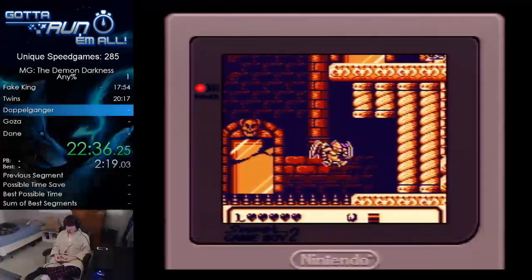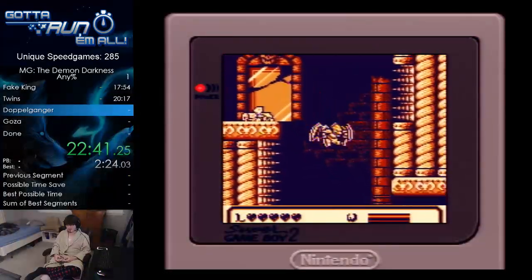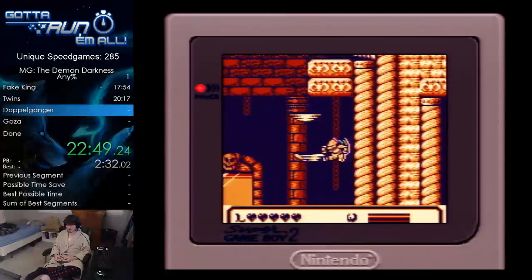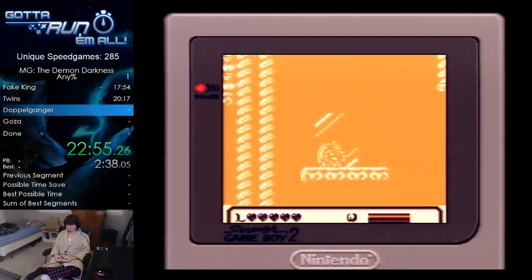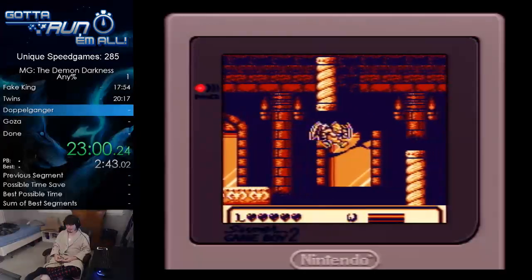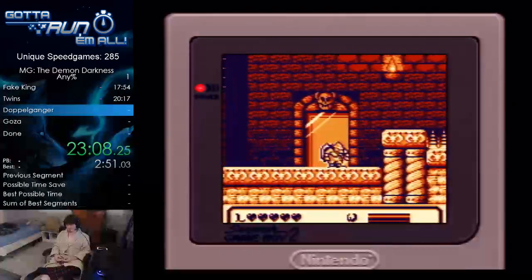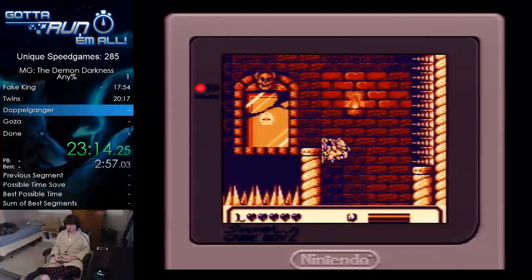There is one enemy in this level they took out for some reason — he's in the NES version but he's not in this. I don't know why. He's sort of near the end. Those spikes down there are, I believe, insta-kill. So we have to do something weird there because you can't quite make it with just one jump — at least I don't think. I'm sure you probably can but I've never seen it done.